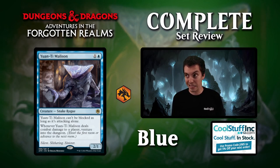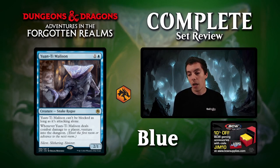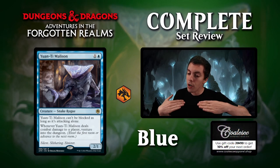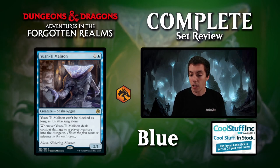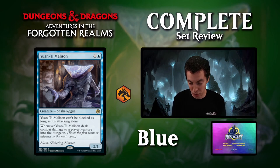Malassan, 2-1 for 2 that can't be blocked as long as it's attacking alone. Whenever it deals combat damage to a player, venture into the dungeon. This card's phenomenal if you're venturing. A 2-1 unblockable for 2 is already quite good. If this card only had the unblockable text or only had the venture text, it would still be a top-quality common for your draft decks. The fact that it does both means it's unreal good in Limited. It's also reasonable in Constructed if you're playing blue in your venture deck. Venturing over and over again is exactly what you want to do. And putting Fly on this gives you two ventures a turn — that's pretty crazy.